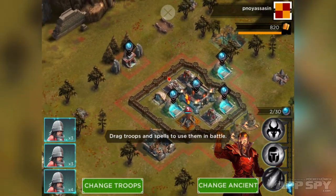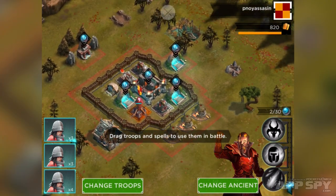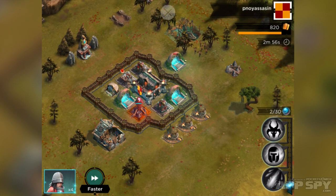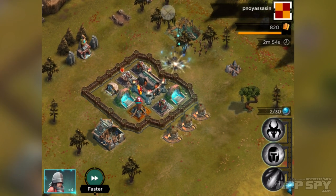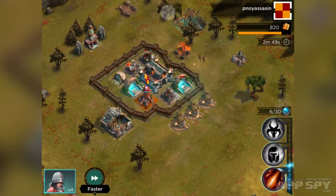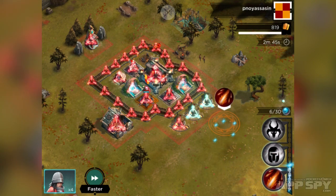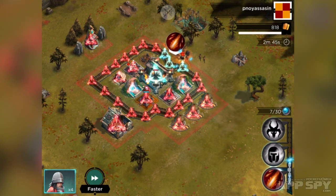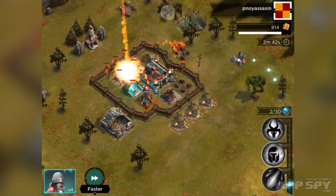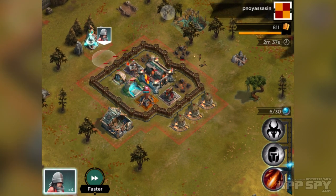I can drag troops and spells into the screen to use them in battle. Let's first of all bring our archers over here — this is where they're going to land — and we're going to destroy this. You would have seen that there were blue sort of pearls above them, and you'll notice that they've flown into my little meter there. This little meter allows me to tap and hold on spells, which slows time down a little bit, and then I can say 'fire it there'. Boom.